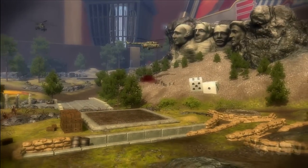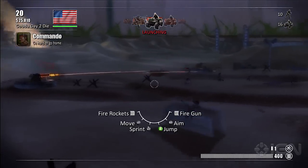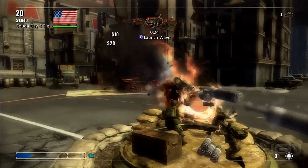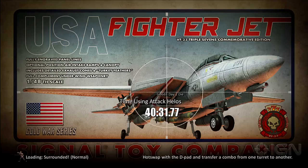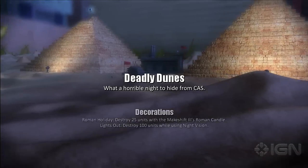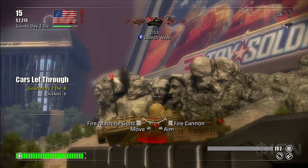Toy Soldiers Cold War brings a 1980s bedroom to life. From action figures popping out of their packaging to flame-throwing cans of spray oil, Cold War captures a familiar childhood. The artistic wrappings feel ripped from the propaganda of anti-communism and the backs of toy packaging. The level design is more detailed than in its predecessor, featuring well-known locations like Egypt, Paris, and Mount Rushmore.